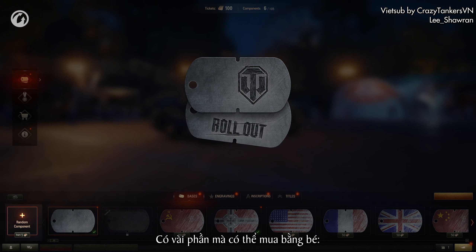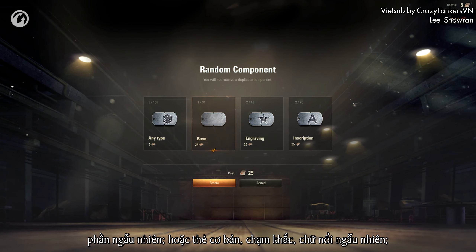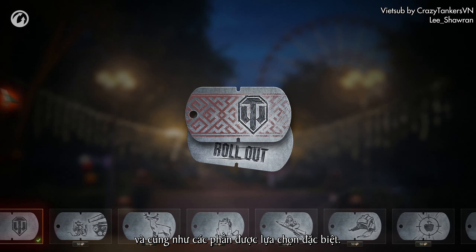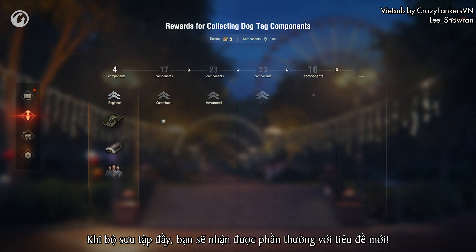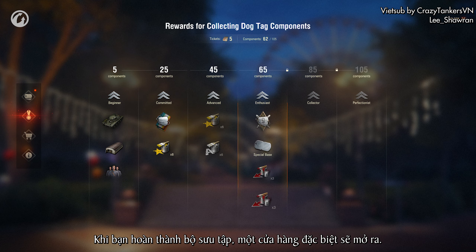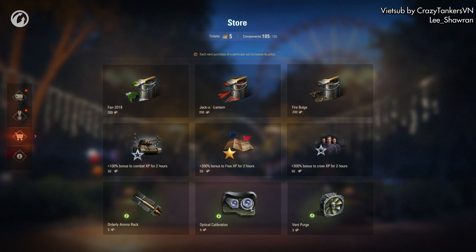There are several options when buying collection components with tickets: a random component – either a random base, an engraving, or an inscription – and also a specifically selected component. As your collection fills up, you'll receive a reward for each new title. When you finish your collection, a special store will become available where you'll be able to spend your remaining tickets on different improvements.